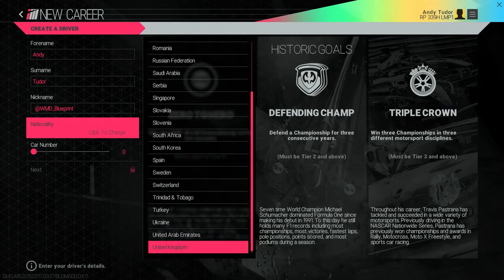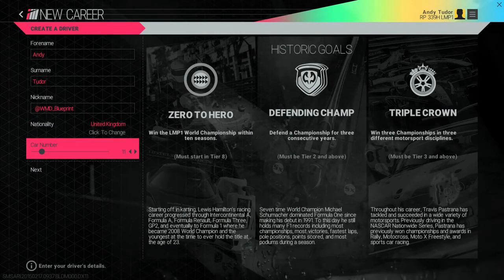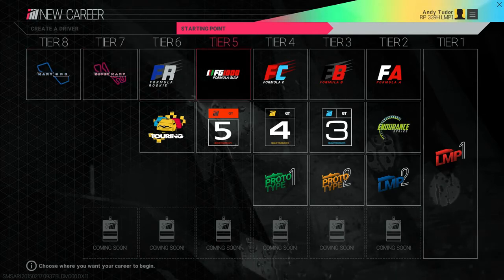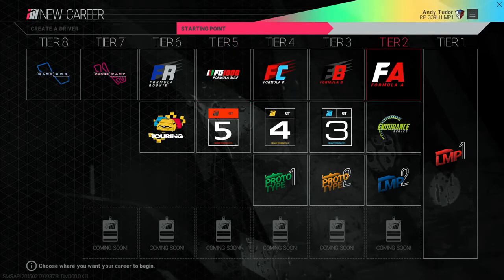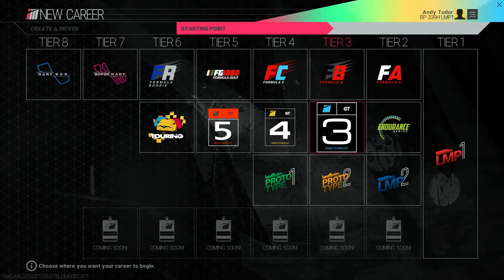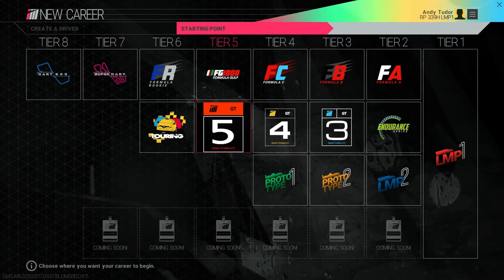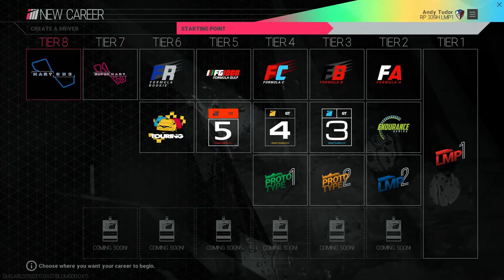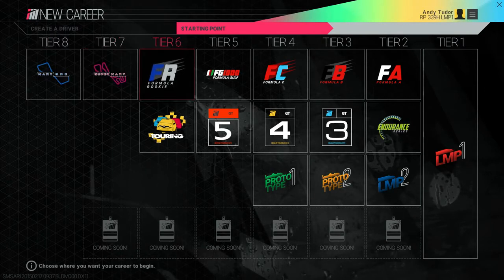Once you're all set, the next thing to do is choose where you want your journey to start. Unlike other games that make you grind your way up from the bottom, we wanted you to be able to jump straight into what you love doing. So if you've got a passion for the fast pace of open wheel formula racing, you can start right there. Similarly, if you're a fan of GT then it's instantly accessible without having to earn XP first to unlock it. If you do want to start at the bottom and work your way up through the tiers, that's entirely possible too — the zero to hero historic goal would be your reward. Project Cars breaks from tradition here, and everyone's career path is going to be different.